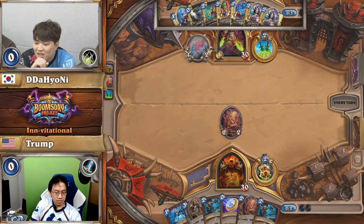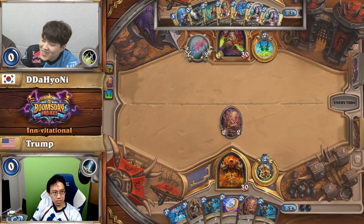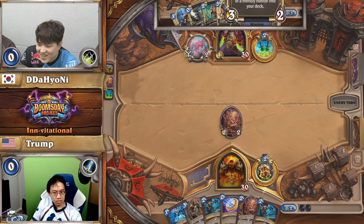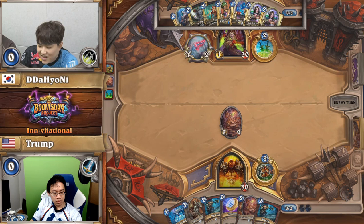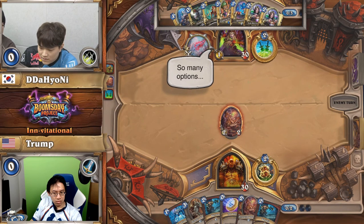They can go to the thousands of attack and health. And Mimic Pod picking up Lab Recruiter all but ensures that Dai Ho Nii and Team Kuri will have infinite resources. Being able to shuffle three copies of a friendly minion back can do some very long-term disgusting things.